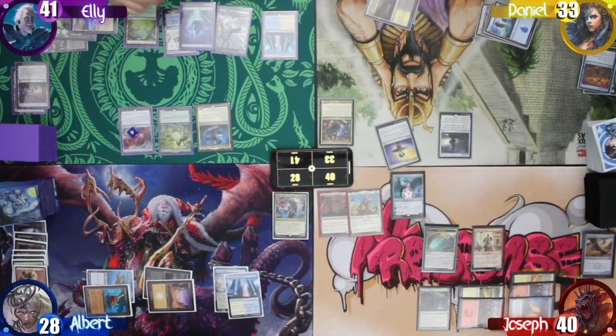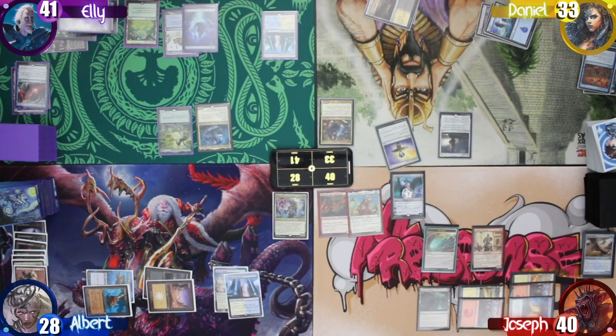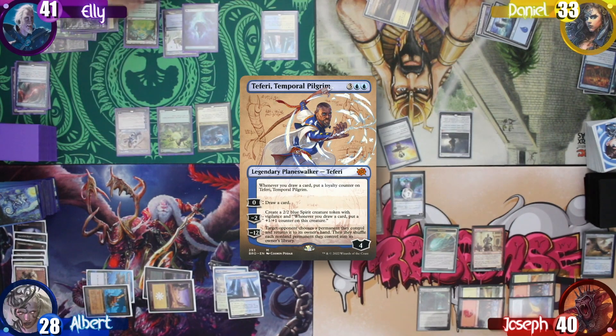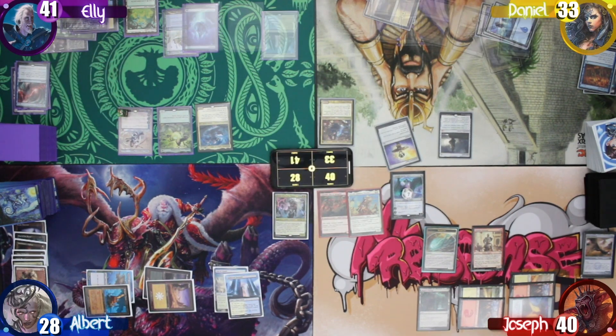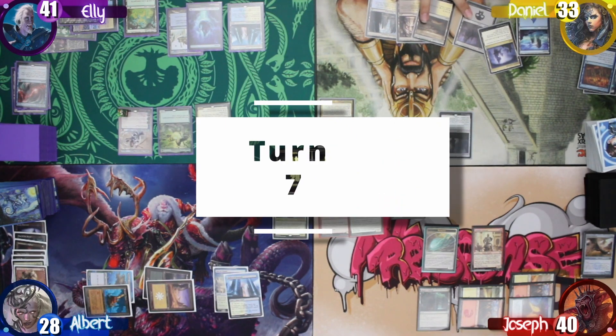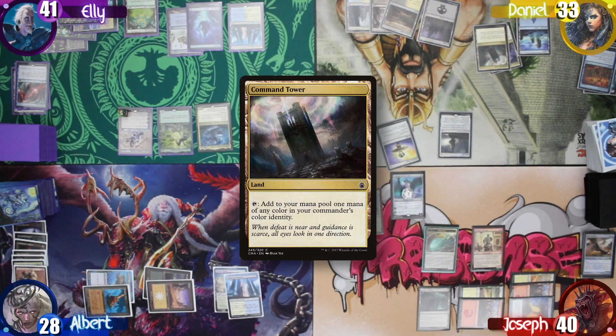Ellie then plays an Island and uses the rest of her colorless mana to help cast Teferi, Temporal Pilgrim. She then decides to use the zero ability to draw a card, and when she does, Teferi gets a Loyalty Counter. After that, she passes back to Daniel. Daniel then draws, just plays a Command Tower, and says go.